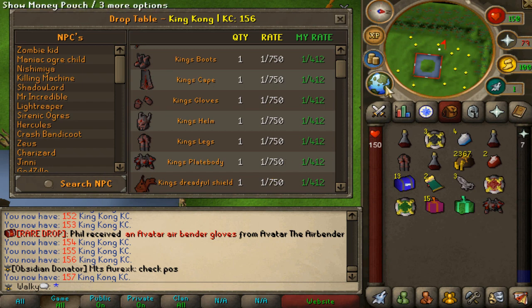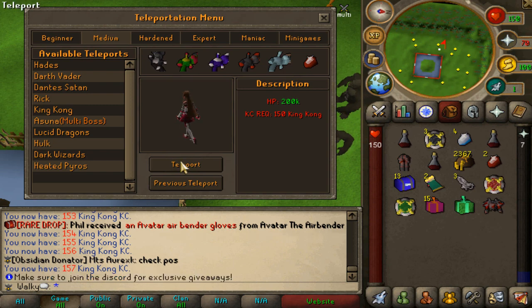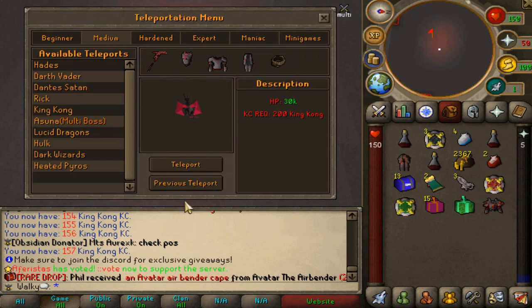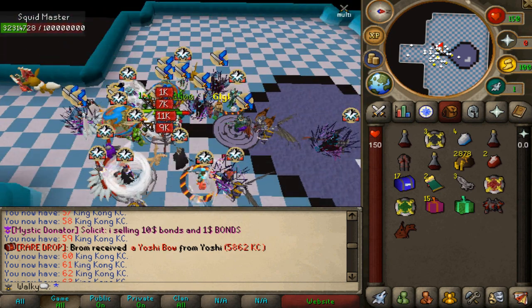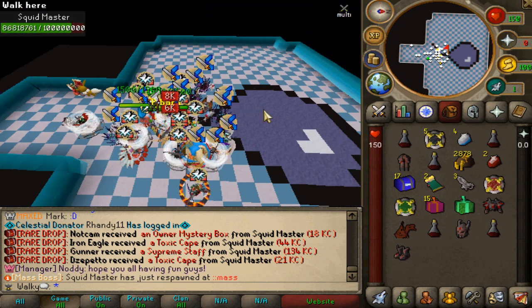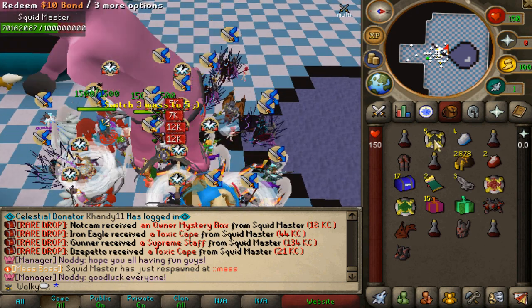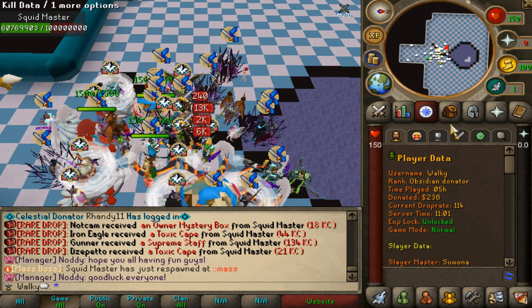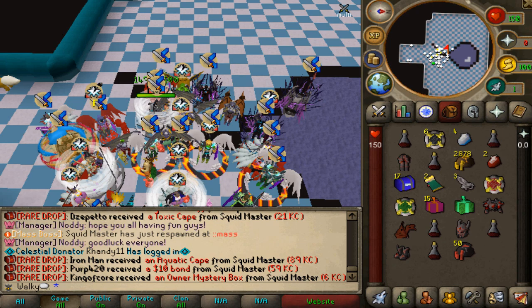150 king kong kills later we can finally go to the next zone. I only got the king's platebody which is okay since it has around 400 drop rate - definitely taking it. Next on the list is Azuna, a multi boss, but multi bosses aren't required for the next zone. For Lucy dragons we need 200 king kong kills so another 50 kills needed. Doing a couple more mass bosses - final kill with five bonds total. We're selling them all to try and get two times KC part upgrades.